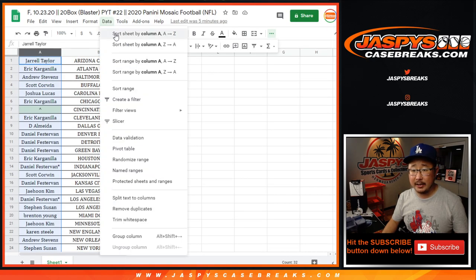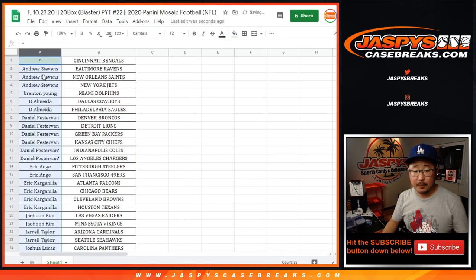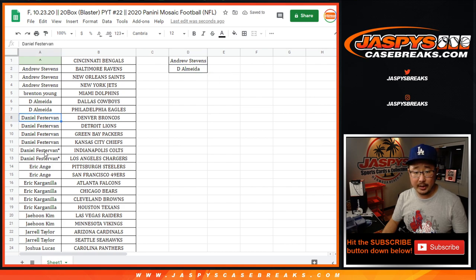Let's get everybody's names alphabetized here. If you bought at least two teams, one entry; four teams, two entries for the Bengals, and so on. Andrew got three teams — two are eligible, so still one entry. Almedia with two, that's one entry. Daniel with six, that's three entries. EA with two, that's an entry. EK with four, that's two entries.